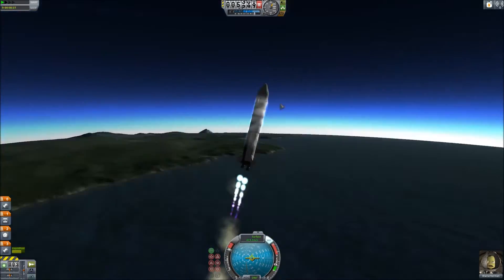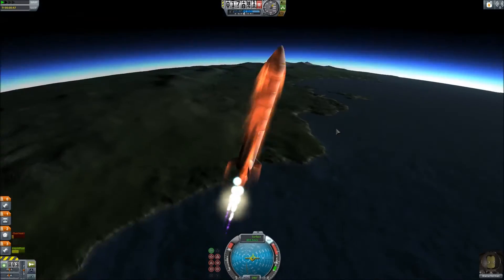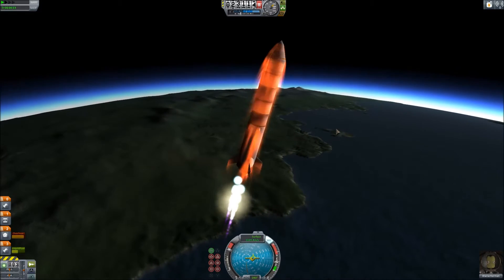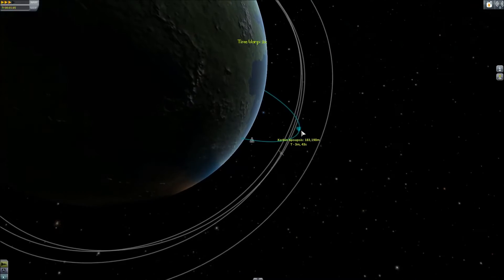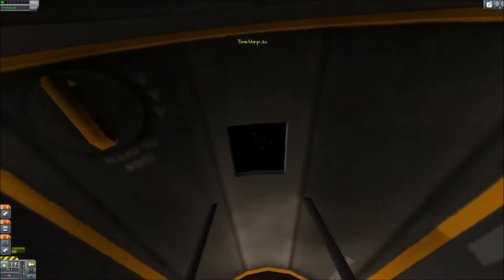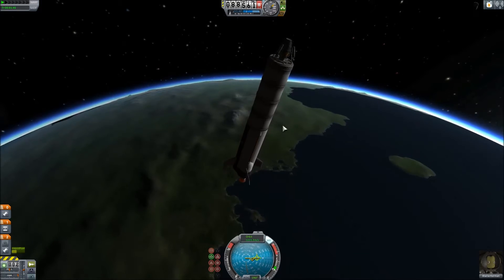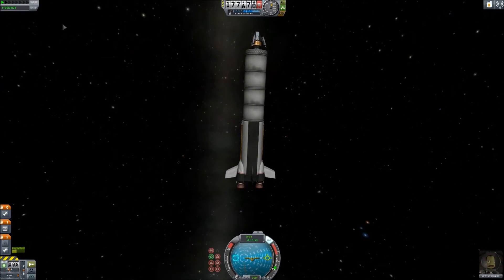Today we will be launching one of my first single-stage-to-orbits. This is a two-stage-to-Minmus launcher. The first stage actually gets you all the way, almost to a Minmus intercept — a couple hundred meters per second delta-v required to get past that. This is a two-stage rocket known as the Minmus Surface Lander, or MSL for short.